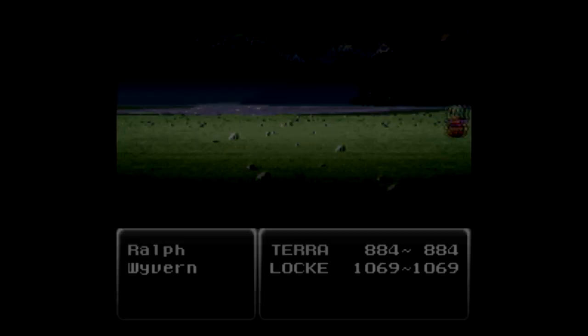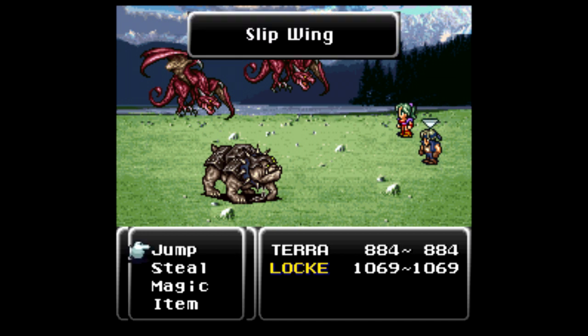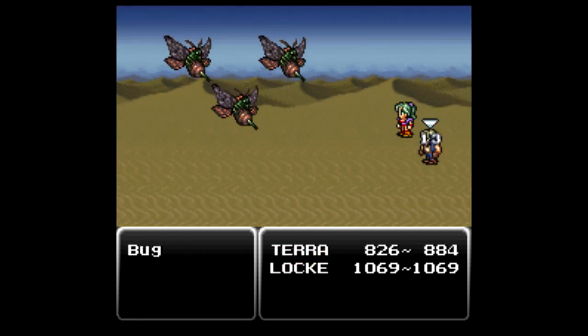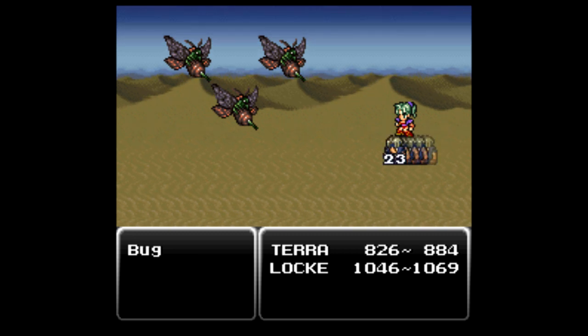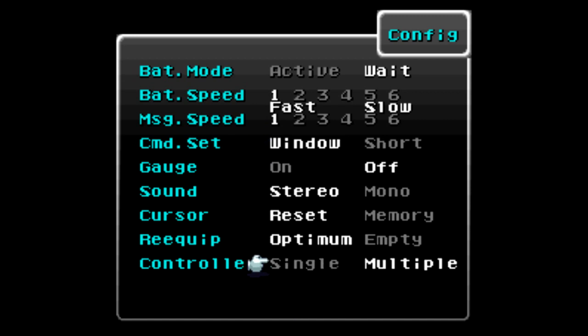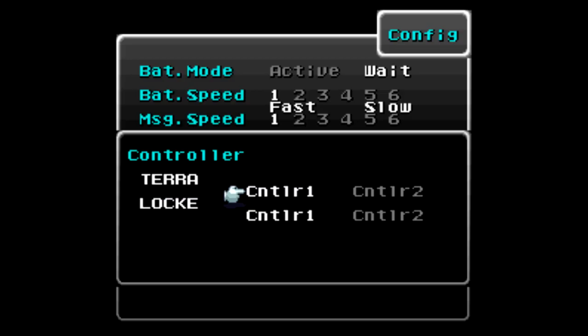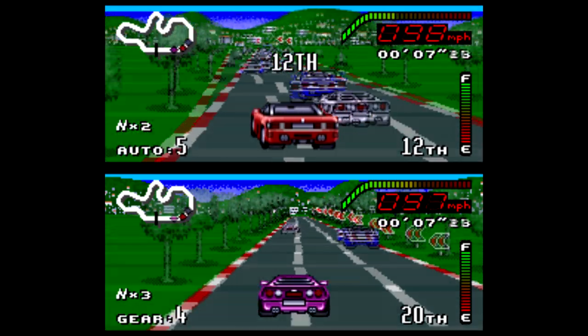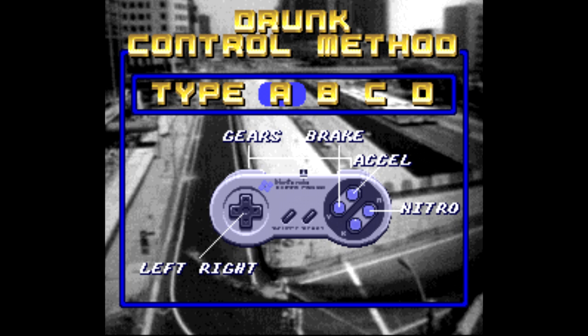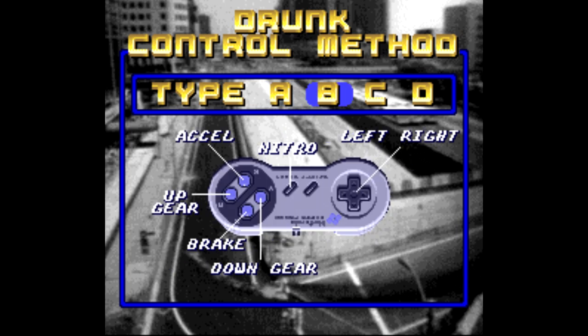Sometimes games have what I like to refer to as buried mechanics — options that are right there for anyone to use, it's just that not many people know they're there. For example, jumping back to Final Fantasy 6: did you know that Final Fantasy 6 was a two-player game? All you have to do is go to the config menu, switch from single to multiple, and you can pick and choose who controls what character. You can't split the party or anything, and it's only for use in combat, but it's nice that it's there. Take Top Gear for example — there's actually a controller layout that flips the controller upside down so you can use the D-pad with your right thumb if you'd like.